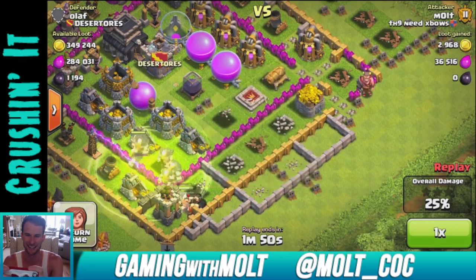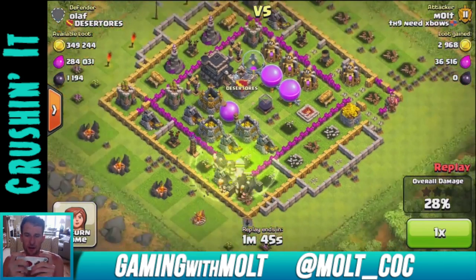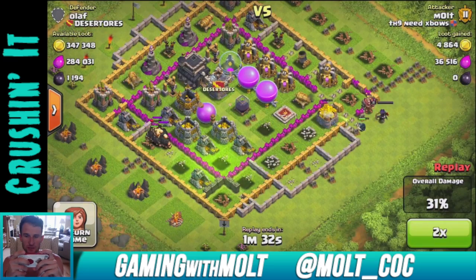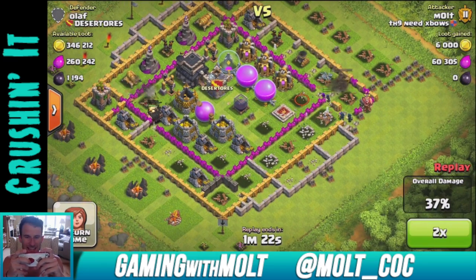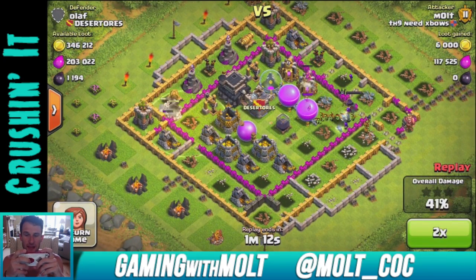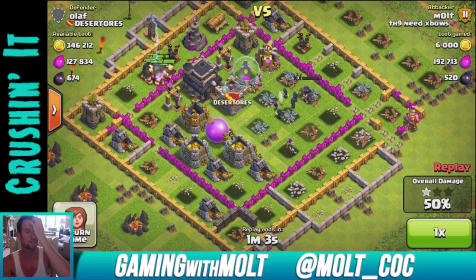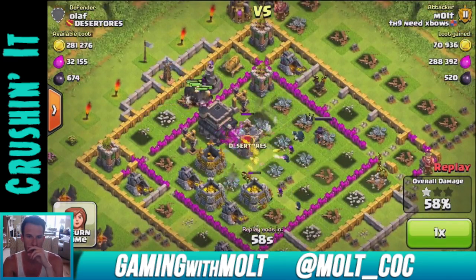We'll turn that off because that's probably making it lag a little bit. You can see the Giants slowly work their way around, and once you clear out a good amount of defenses you can start dropping your other troops. So I dropped some Wizards and the Archer Queen up here at the top, some wall breakers just to distract since I had extras, and then you can see the Giants at the top are still working their way around. Drop a heal spell on them, then drop all your Goblins and Wizards up in the top corner and they just go through the middle and wreck it.